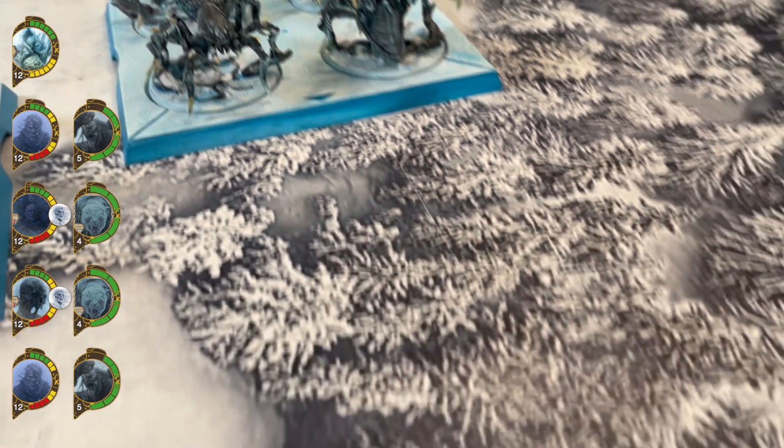Je ne peux pas te charger de flanc, donc je vais mettre un push. Je vais activer Arya sur la bourse pour remettre un Dada — sinon tu vas le sentir passer. Je pense que je vais activer mes araignées, charger de flanc. Je vais à 6, je charge. Je lance mon dé — 7D sur du 3, sans relance. Ça fait 4 touches — sur du 5 de sauvegarde. En voilà un de moins. J'ai un Search Force.